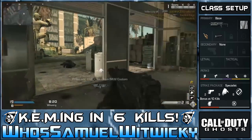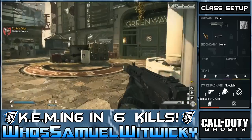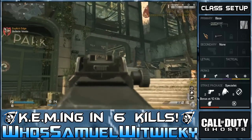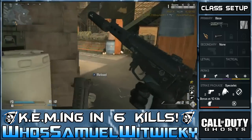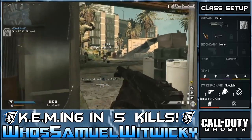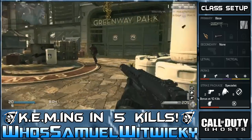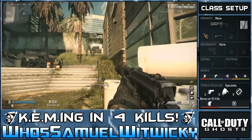Having Deadeye on this class setup really helped out, especially with Rapid Fire, because I shoot like 10 bullets in a second and a half and half of those bullets have an extra 40% more damage with the full effects of Deadeye. So at this point I just had to play it safe — not get into any kind of long-range gunfight that I can't win, or go sprinting around corners — and I would probably be earning the chem strike.